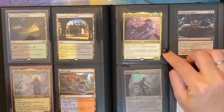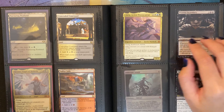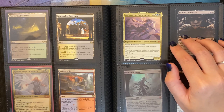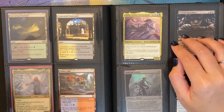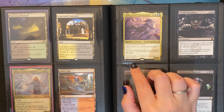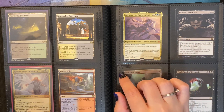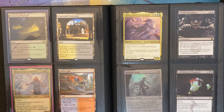Over here I really liked this Faerie Warlock card, which is why I kept it — she's just really good. I think it's Alela, Artful Provocateur. She is white, blue, and black, with flying, deathtouch, and lifelink. Other creatures you control with flying get plus one plus zero. Whenever you cast an artifact or enchantment spell, create a 1/1 blue Faerie creature token with flying.